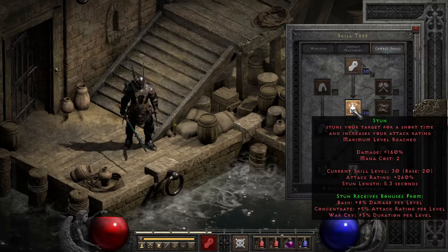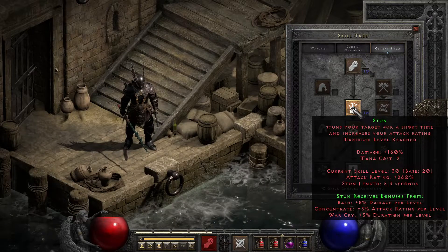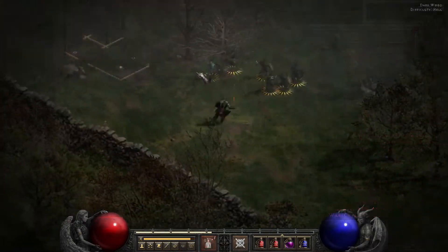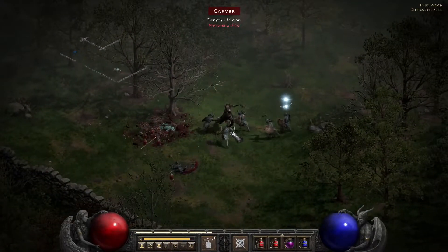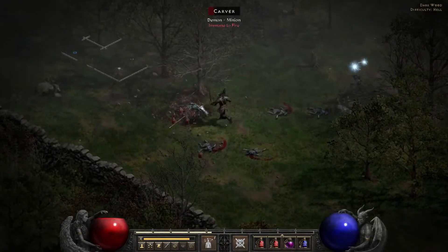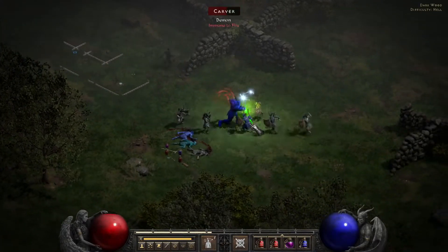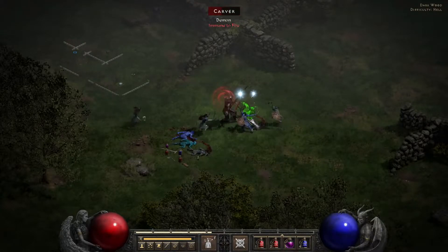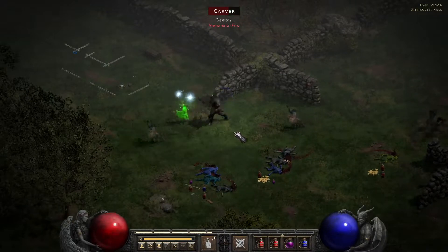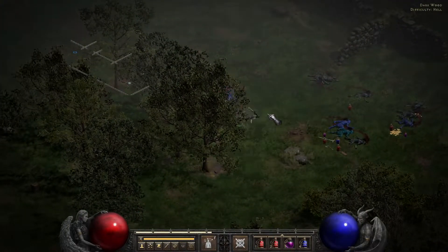Moving on to the less weird and more straightforward, we have Stun, which does exactly what it says on the tin — stuns the target while also dealing damage and giving attack rating. Some important things to remember: stun length is hard capped at 10 seconds, and due to some rounding, the calculation for its synergy can get a bit fiddly. The skill is really only useful when you're still on the struggle bus for equipment, since at higher levels you will generally be killing enemies faster with your main skills. The key levels for War Cry synergy with Stun: at level 20 War Cry, you need level 26 Stun to reach the 10-second cap; probably the lowest you'd want to aim for is level 35 Stun and level 15 War Cry to reach the cap. Even shorter durations are often more than enough for taking down normal enemies before they recover.